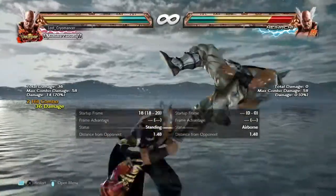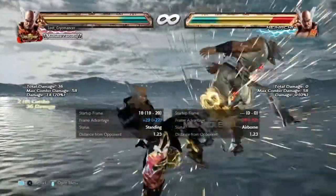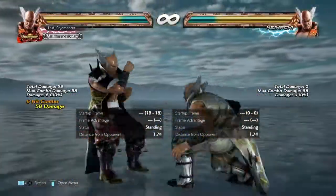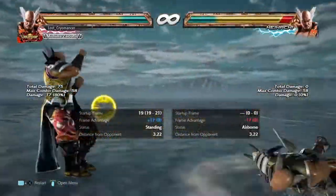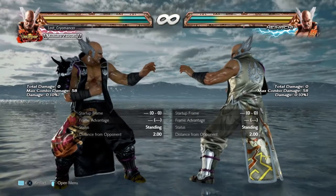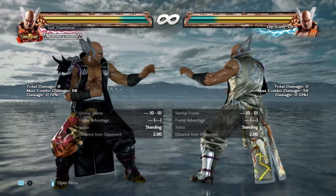Forward-forward 2 hits them out of the side-roll — it hits out of the side-wall. L4-3 whiffs, so I would not recommend doing L4-3 there.